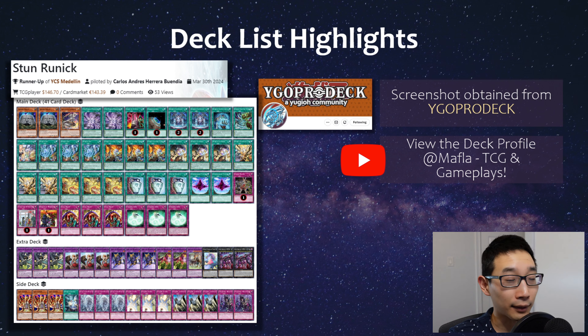On top of that you have something like Synchro Zone, which has been a pretty popular floodgate lately - where only Synchro Monsters can attack. In a format right now where you don't really have a lot of Synchro going on - Pure Snake has some Synchro Monsters, but Centurion has really fallen off, and Branded can't play anything other than Fusion - it's actually a pretty strong floodgate right now.